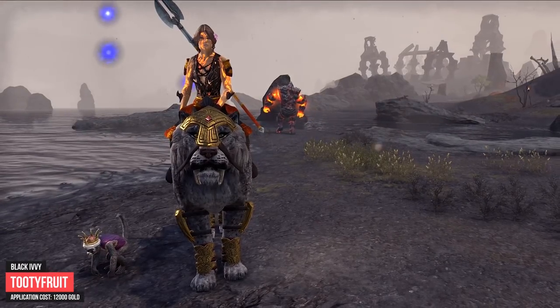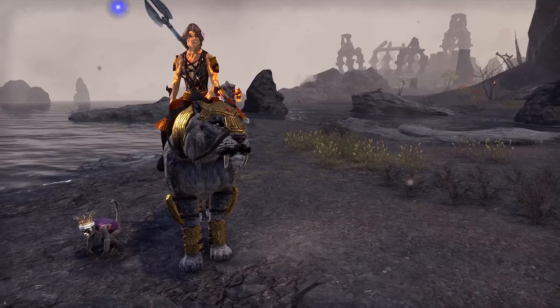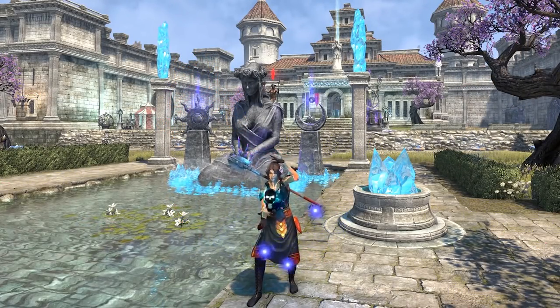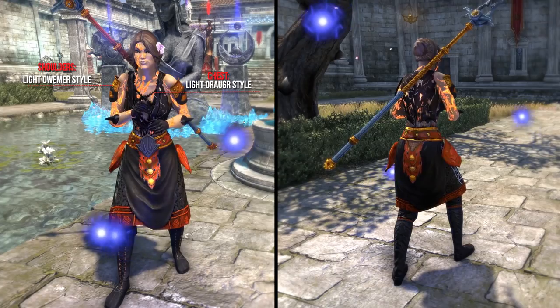Next I present you the outfit from Tutti Foot. Black Ivy is his main character in ESO and she has always been his favorite. Black Ivy uses a black and orange dark look but still has a sweet innocence behind the smile. As styles he uses for the chest the Light Drago style and the shoulders the Light Dremora style.